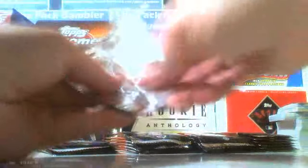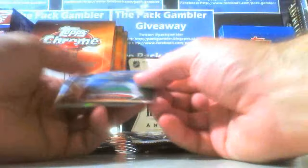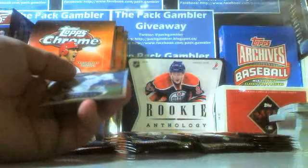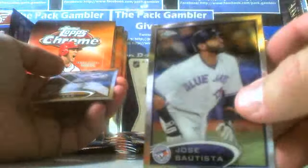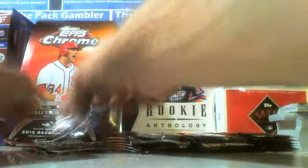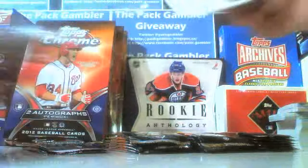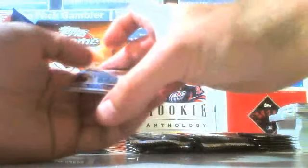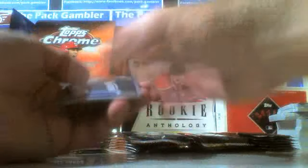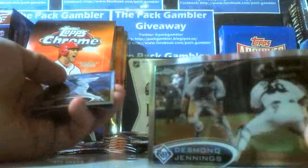I'm not a fan of the packs this year. I think last year they were okay, but I can't remember. Sanchez base refractor, Josh Johnson, Jose, and Ricky Weeks. Some open really nice and clean, some of them are pretty tough. Okay, so our die cut is here — let me put it to the back. Craig Kimble, Desmond Jennings.